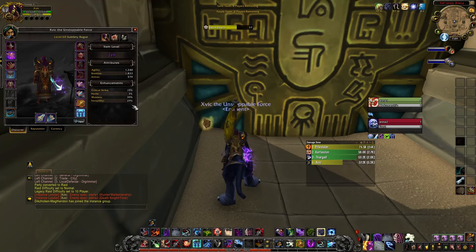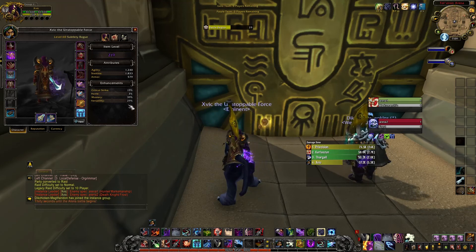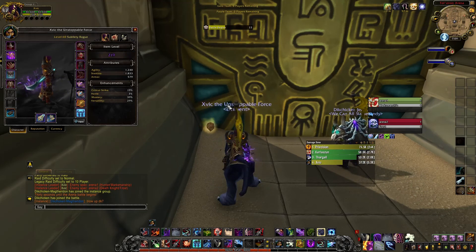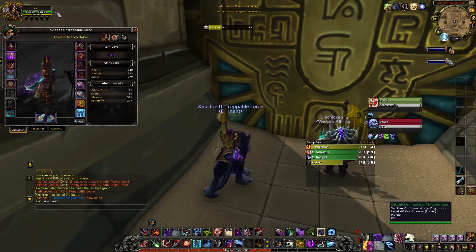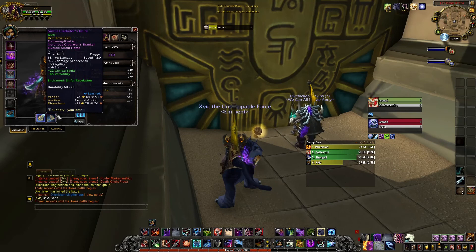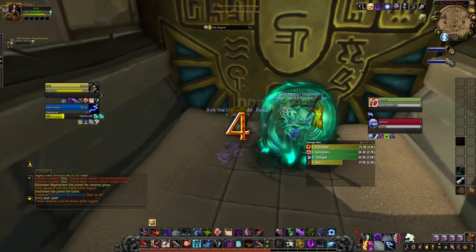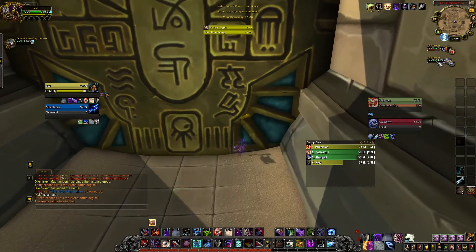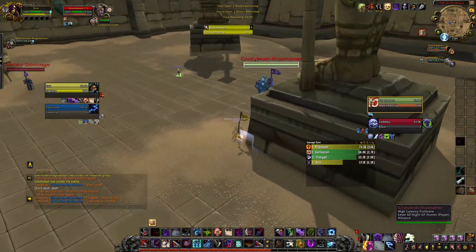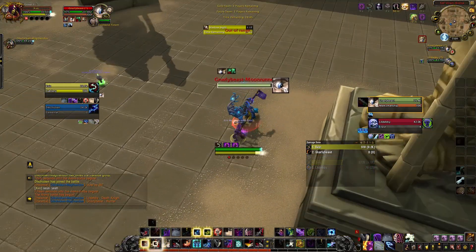We're in the arena again. Stat-wise it'll be Mastery and Verse and then you want the 100% crit legendary. We're in a scrim so we couldn't find a partner for rated twos but it's all good. Verse and Mastery, 100% crit legendary — it'll be down in the description. So we're going to do the same thing we talked about with the dummies. This is a DK right here so we're going to Sap him, waiting for my guy — actually we can just take him — so we're going to do Sepsis.